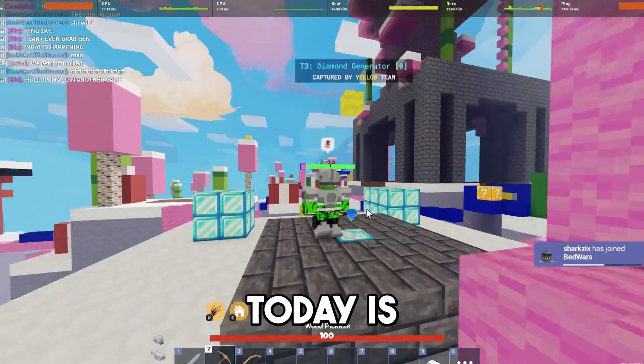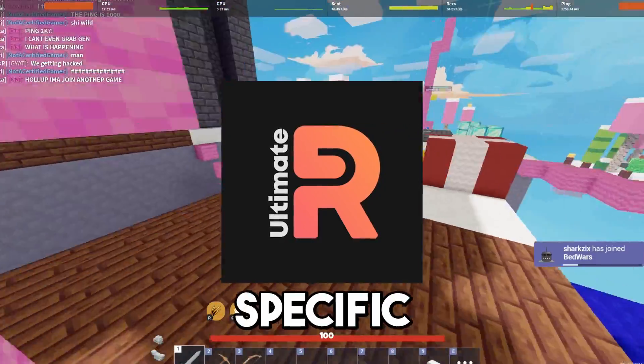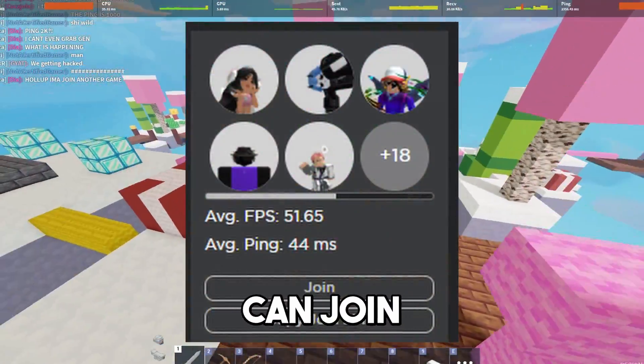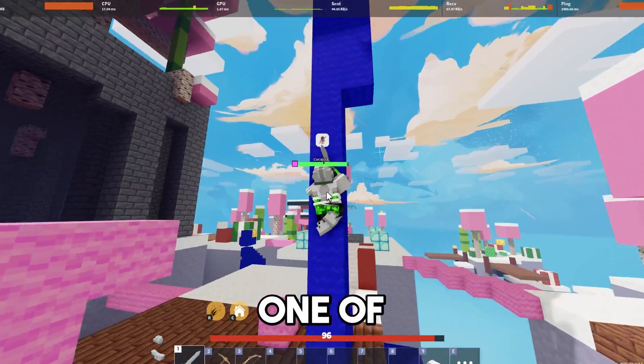The first method I'm going to be going over today is an extension called Rogold. This is basically going to find specific servers for you that have lower pings so that you can join the best server possible. This is not the only method I'm going to be showing in this video, but it is definitely one of them.